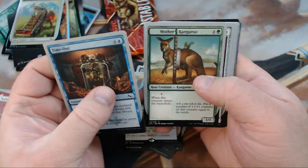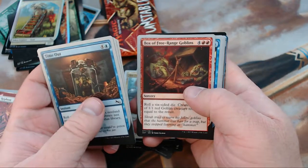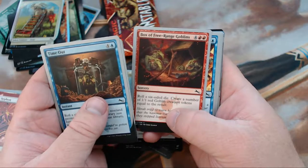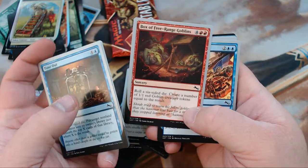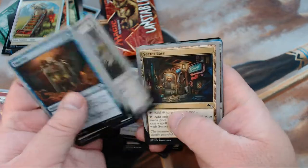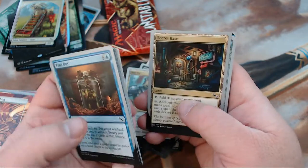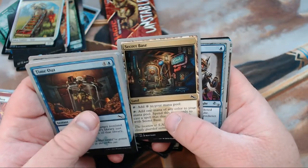We got Time Out, Mother Kangaroo, Riveting Rigger, Box of Free Range Goblins — I love this, it's fun, complete opposite of what you want to be doing in red paying 6 mana but still it's fun. Spell Suck, Stinging Scorpion, Nomad Engine, Secret Base — I do believe that makes all 4 copies of this art for us. I think there's 5 different ones actually.